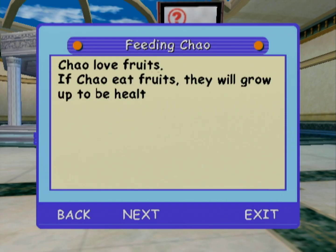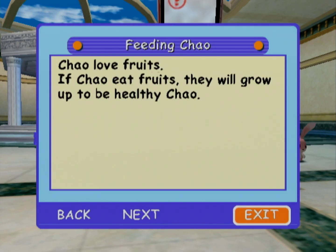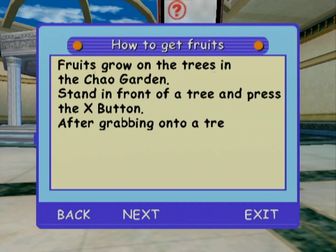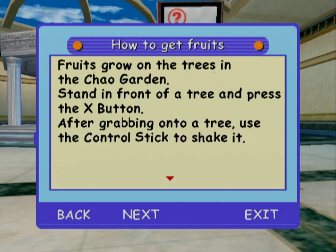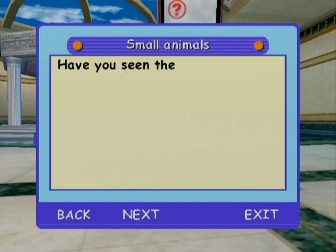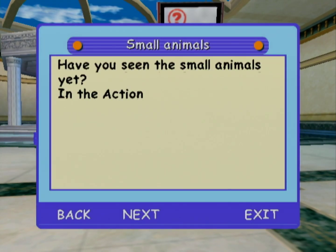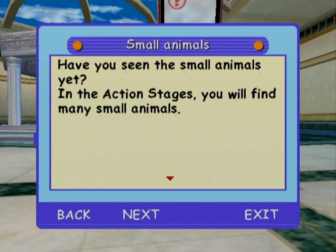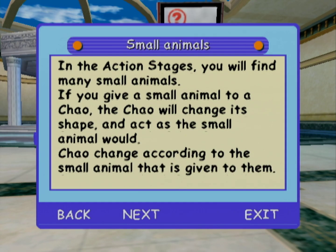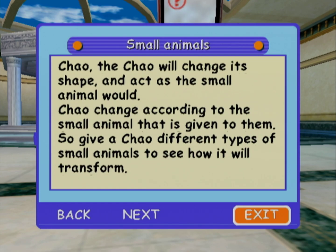Chao love fruit. If Chao eat fruit, they will grow up to be healthy Chao. Fruits grow in the trees in the Chao Garden — stand in front of a tree and press the X button. After grabbing onto a tree, use the control stick to shake it, and fruits will fall off if you continue shaking for a while. In the action stages, you will find many small animals. If you give a small animal to a Chao, the Chao will change its shape and act as that small animal would, so give different types of small animals and see how it transforms.